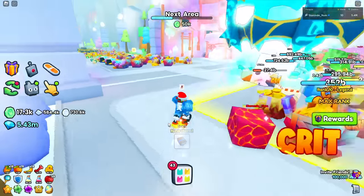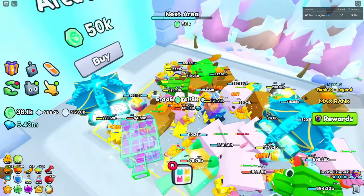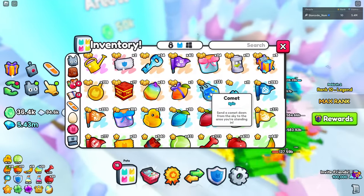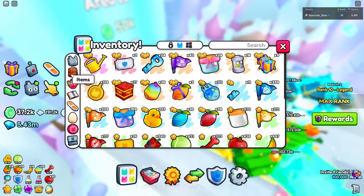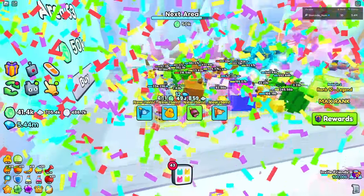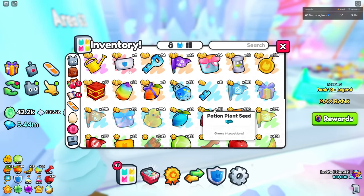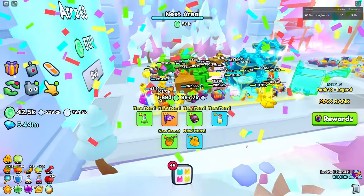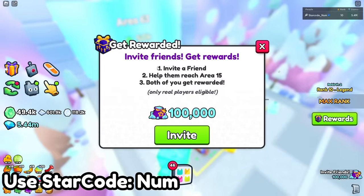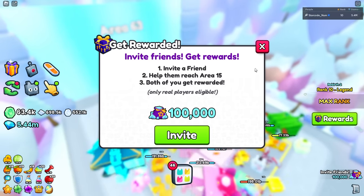We do need to go ahead and hatch new pets soon because this stuff is very hard to break. Let's open my large gift bags - give me something new from the update. We didn't get anything good - we got a gift bag, not great. There's also a new reward thing: 'invite friends, get rewards.' You can invite a friend and help them reach area 15 and both of you get 100k gems. It says only real players are eligible, which makes sense.